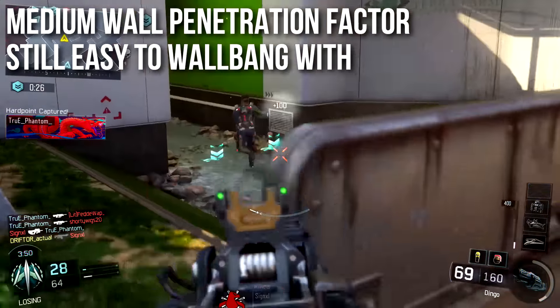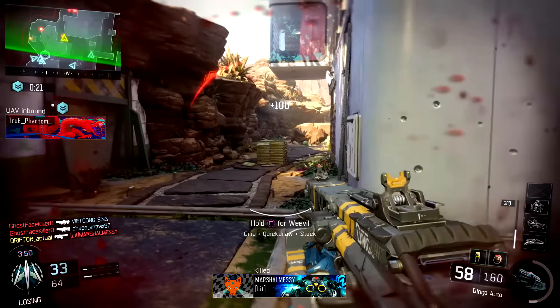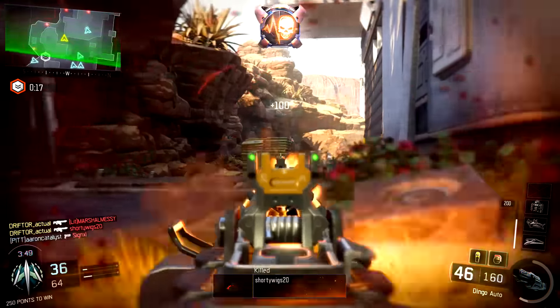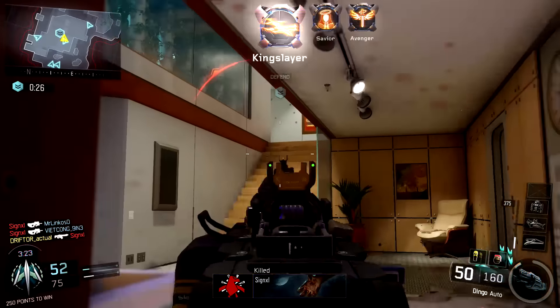Unfortunately, it only has a medium wall penetration factor, which is the same as assault rifles and submachine guns — so not so great. But thankfully it's still easy to wallbang with, because you've got 80 rounds and you can just spray through the wall. We will eventually review LMGs that have high wall penetration factors — these first two are just kind of unusual.